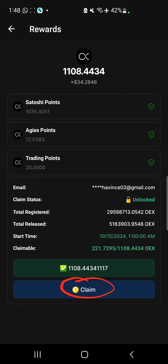For me, I have already claimed mine, that's why mine is showing Claim. You'll be needing a little bit of gas fee — just have at least 0.1 CALL in your wallet so you can be eligible for the claim. After you have clicked on Register, proceed to the next step.